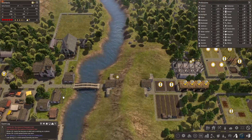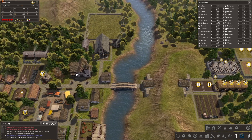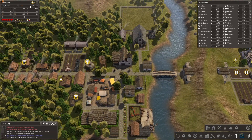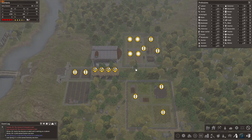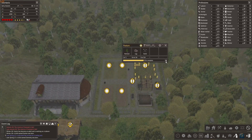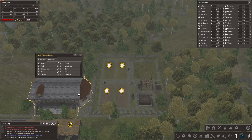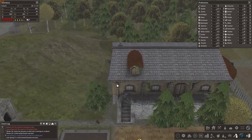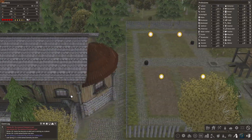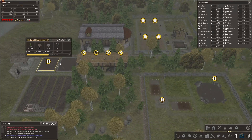Alright, some became students, some became laborers. I'm gonna slowly stop accepting nomads. Come on, build everything. Okay this is done — a bunch of people went in here. This looks nice. Build this as well.